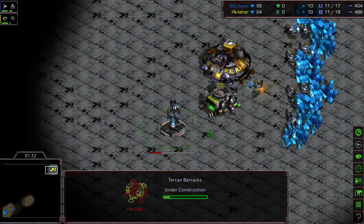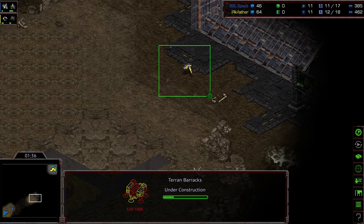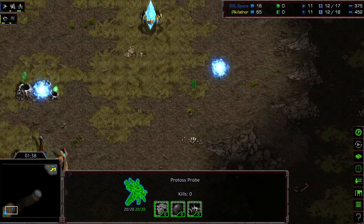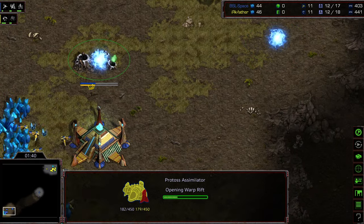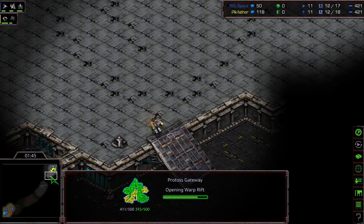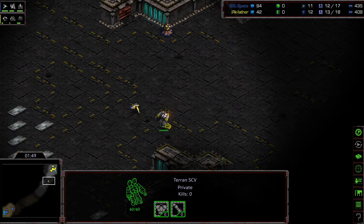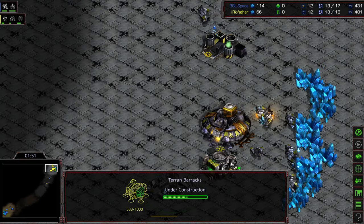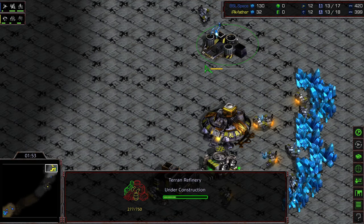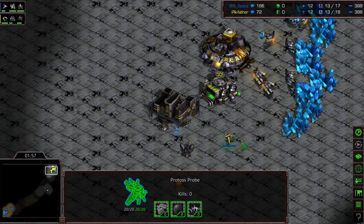Father placing this barracks right here so he can have that nice marine lane - he can run back and forth against that early Zealot. First probe scout moving his way across the map. High ground gateway plus gas, on 12-ish. SCV scout moving its way across as well, and a gas being plopped down. So we're not going to see a 14 command center or anything like that - most likely a factory build.